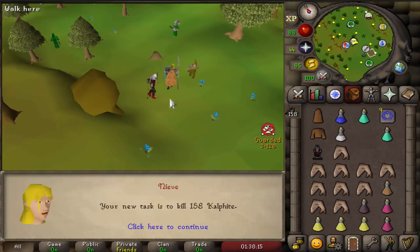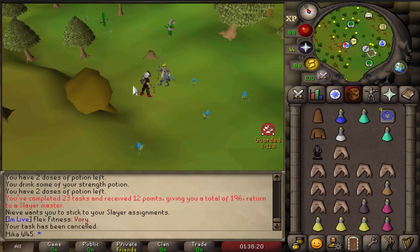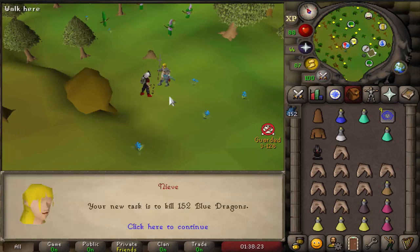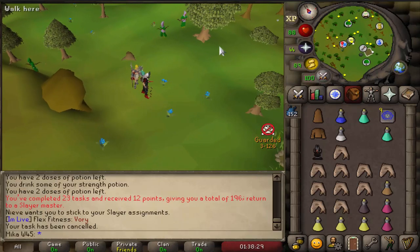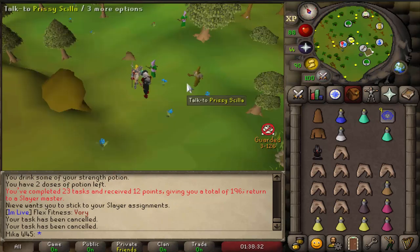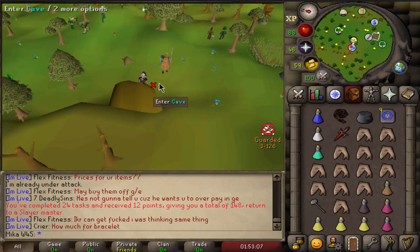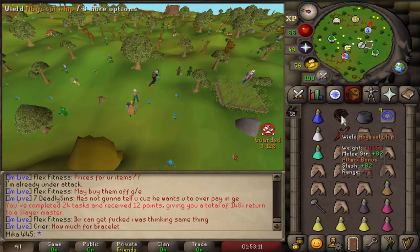Another hellhound task done. Not doing cal fights — I can't wait to block those, they're so annoying. Blue dragons — doing this on stream is gonna be a bit risky I think. Let's do another skip then — hopefully I don't regret this. Ankous — alright, that's doable. Another task done. Black dragons — that's a quick one, let's do that one as well. Greater demons — alright.